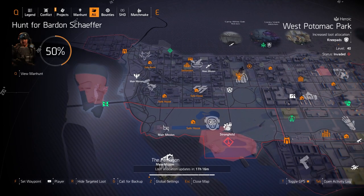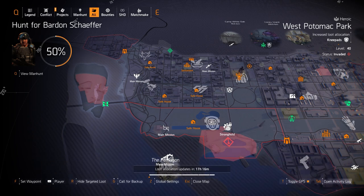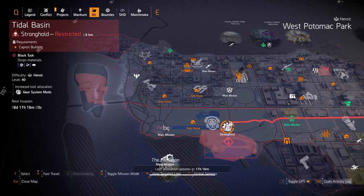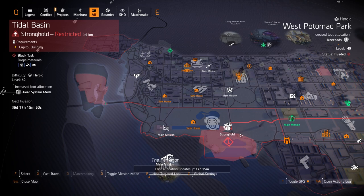We got knee pads at West Atomic Park — the Ninja Bike Messenger knee pads, Sawyer's knee pads, and Fox's Prayer knee pads. I did see Overlord in New York City today, so I'd recommend farming there for the Fox's Prayer knee pads with 8% damage to targets out of cover. You can also run Tidal Basin today for your gear system mods — if you're looking for those 12% crit hit damage mods or 6% crit hit chance mods, definitely run Tidal Basin on Heroic. That's where I got all my max mods.